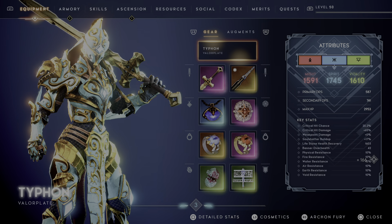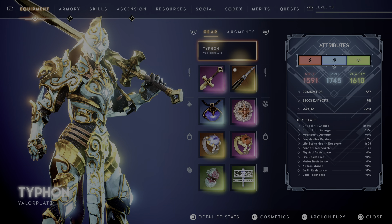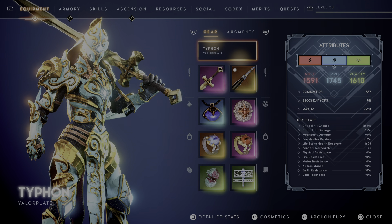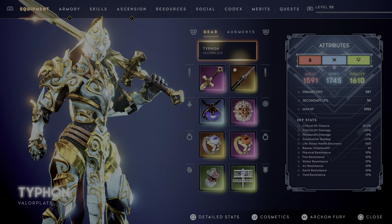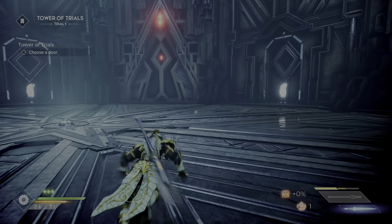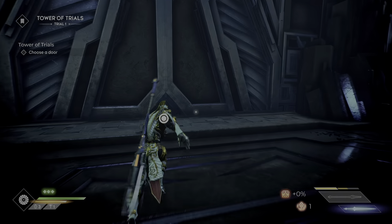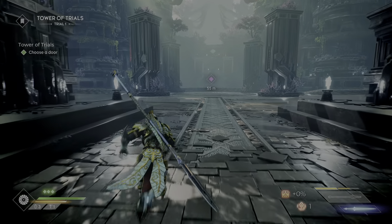Vitality burn or spirit burn? I don't know what either of them are. I mean, vitality I'm assuming is health. Might is damage, spirit is... recharge, maybe? Critical hit chance 20%.